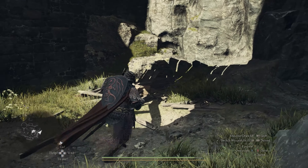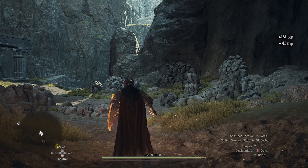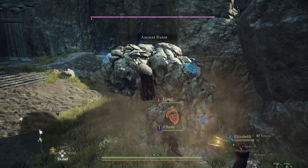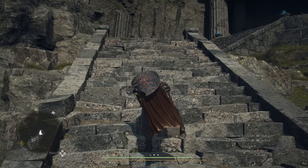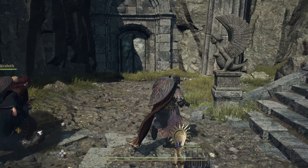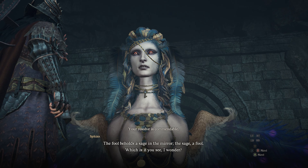Progress through the cavern — it's a bit of a walk with a couple of smaller enemies inside. You'll know you're on the right path when you come out into an open area with a big mural of the Sphinx, as well as a Golem enemy you have to fight. You can potentially sneak past the Golem, but just kill it and make your way around. The name Mountain Shrine will pop up, and at the very top of the steps is the Sphinx.